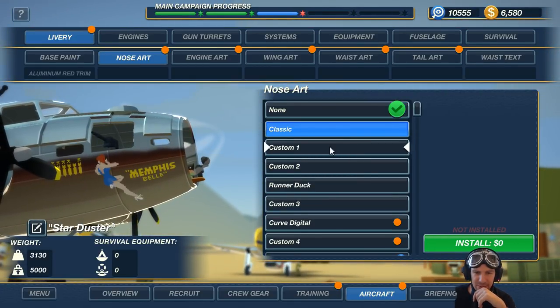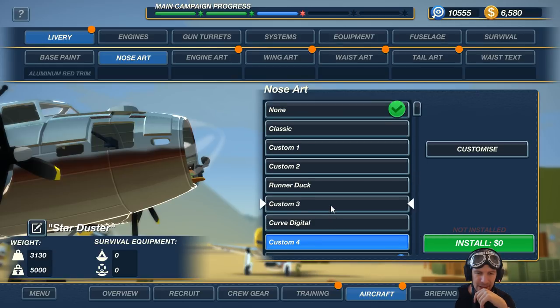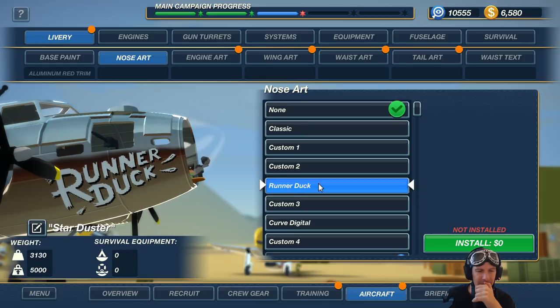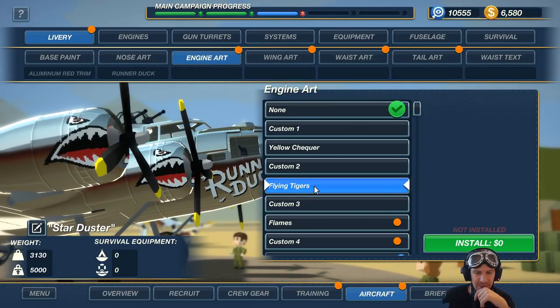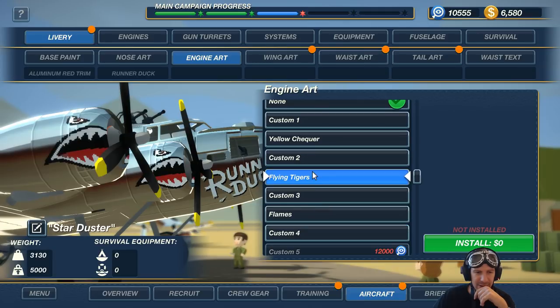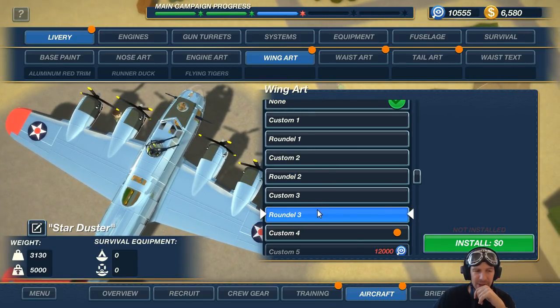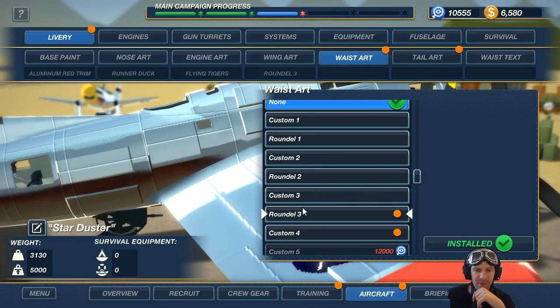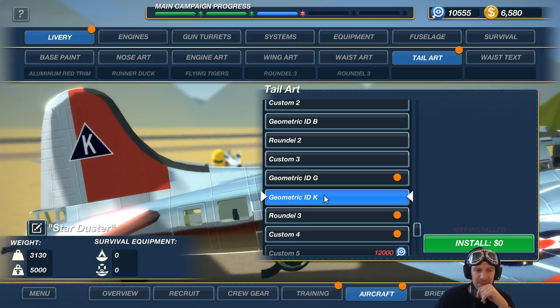Nose Art: Classic — that was Memphis Bell. Custom 1, Custom 2, Runner Duck, Custom 3, Curve, Digital. I'm actually going to update this later on, but right now I'm going to go with Runner Duck. Engine Art: Flying Tigers, Yellow Checker, Flames. I'm going to go with Flying Tigers. Wing Art: I think we're going to go with Round L3. Waste Art: Round L3 as well. Tail Art: I'm going to go with K.